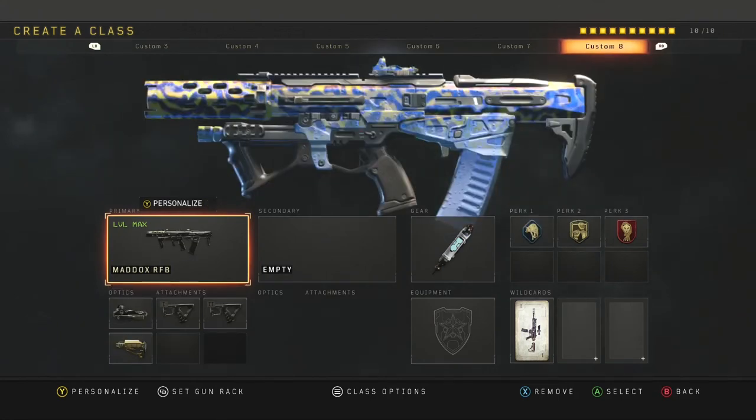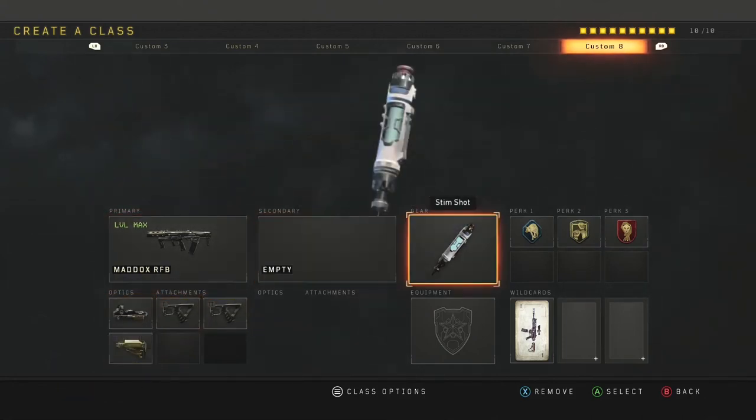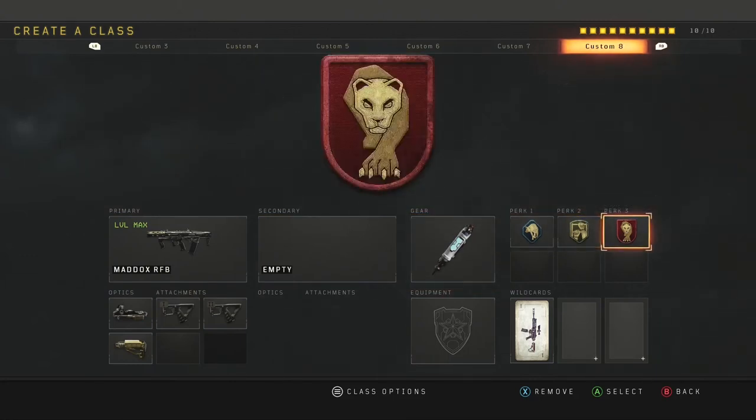Moving over to the final class — this is the Maddox class setup. I use ELO, quick draw 1, quick draw 2, and stock, with stim shot, scavenger, dexterity, and dead silence. This is also a league play class. I've used it in league play, but I do use the Saug one more. It's preference whether you prefer the Maddox or the Saug.